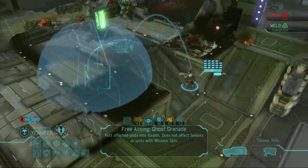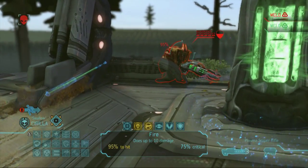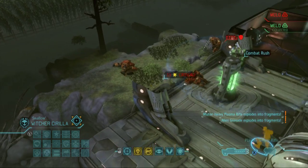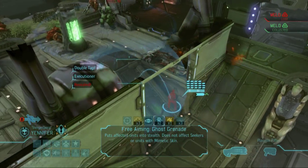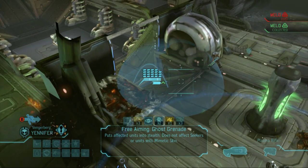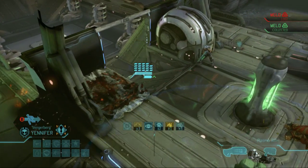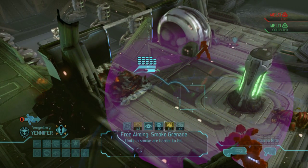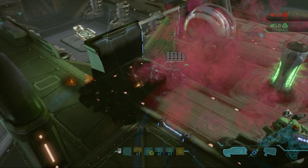I really need to get a ghost grenade onto him. Yennefer is sitting down here in the open and I'd almost rather have Zoltan take damage than Yennefer. I'm gonna kill this guy. He can take a lot more damage over there. Why is that not hitting Siri? It doesn't work on memetic skin, so I guess it's smoke. I'll do this — I don't know if that hit Yen, but as of this moment I don't think it's a big deal.